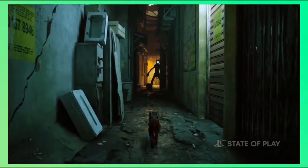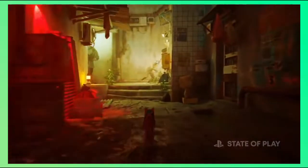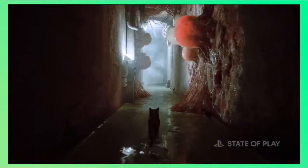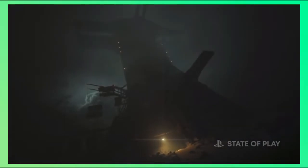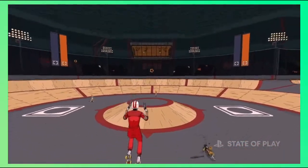Stray looks awesome. I love the dystopian atmosphere and the environment feels massive since we're playing from the perspective of a cat. I'm more of a dog person, but I'm willing to give this game a try — if I have the budget. The Callisto Protocol looks fine; it's just another Dead Space. The only thing I remember from its trailer is the health bar. Rollerdome looks like a pretty wild third-person shooter — I love it.